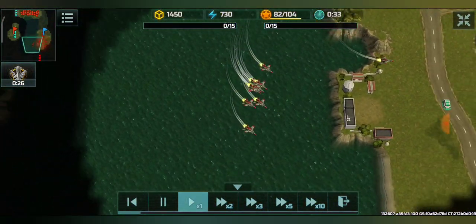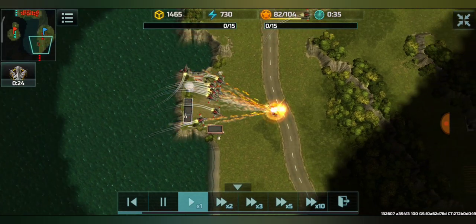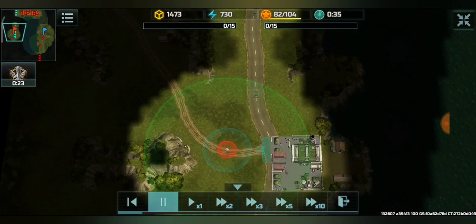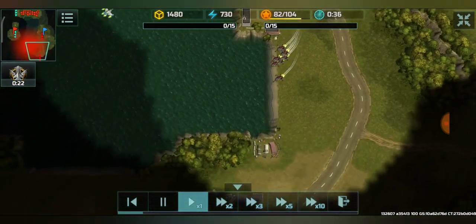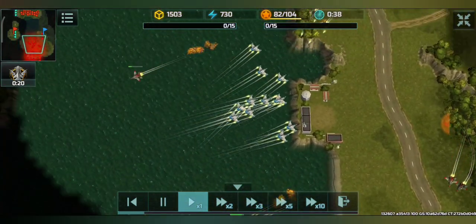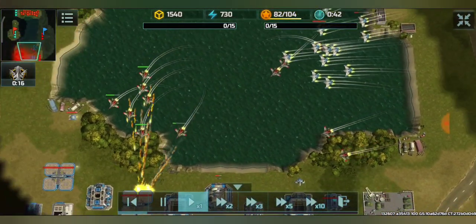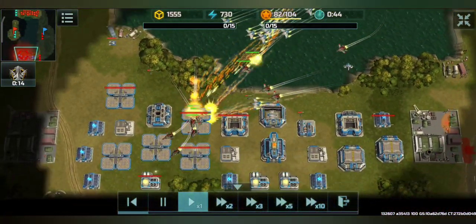There are bars on screen showing the current points. We already destroyed one transport and there is a second one. We need to get 15 points from transport deliveries, and here the combat between the vertex and hawks is already taking place.